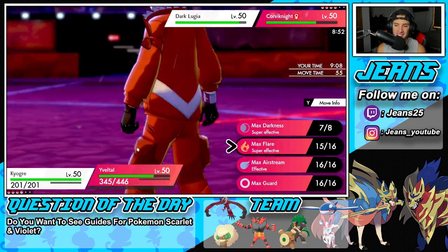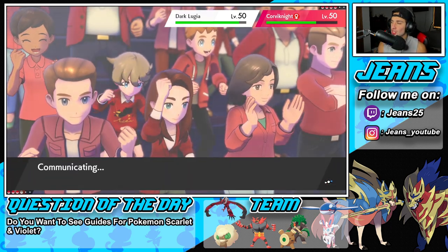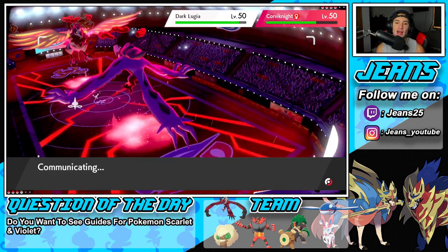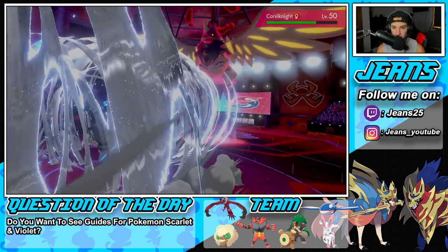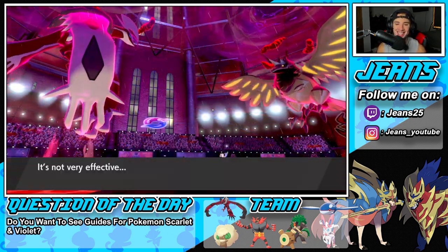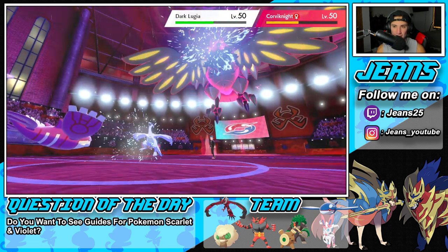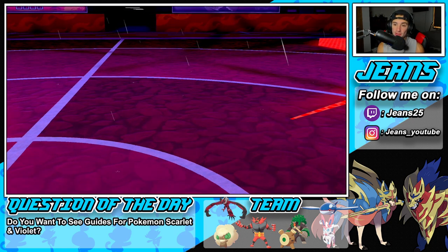I'm just going to go for this Water Spout — I should be able to take out the Lugia. Lugia should be gone. Minus two on Special Defense already, we got the rain boost, we have the STAB boost. You guys know how much damage Kyogre does with Water Spout — it's an absurd amount. We go for an Airstream here, do like four HP of damage, get that speed boost again. And then we're just going to Water Spout — should say bye-bye to Lugia. And it does a good amount of damage to Corviknight too. We do a nice chunk of damage to Corviknight, which I love.